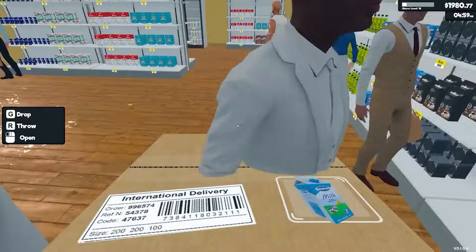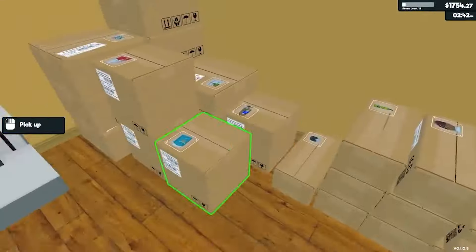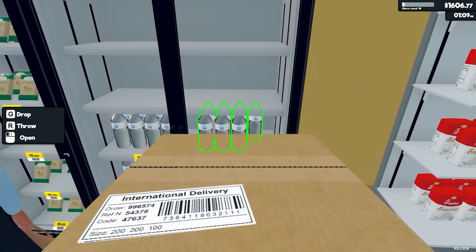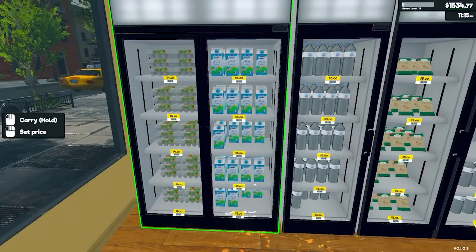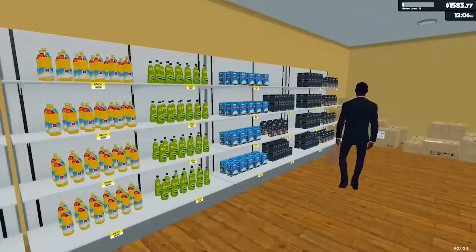The first thing that catches the eye in the surrounding world is that now it's not a dead-end street without turn-offs like in the beta, but a full-fledged little neighborhood. There are even primitive car models and the textures of the houses look decent.